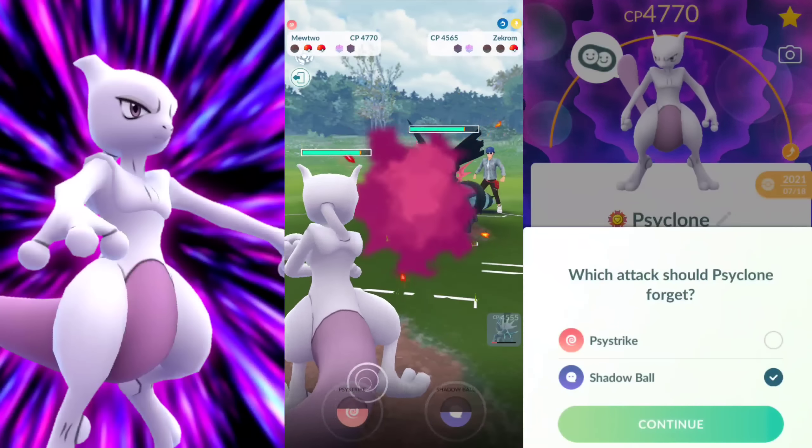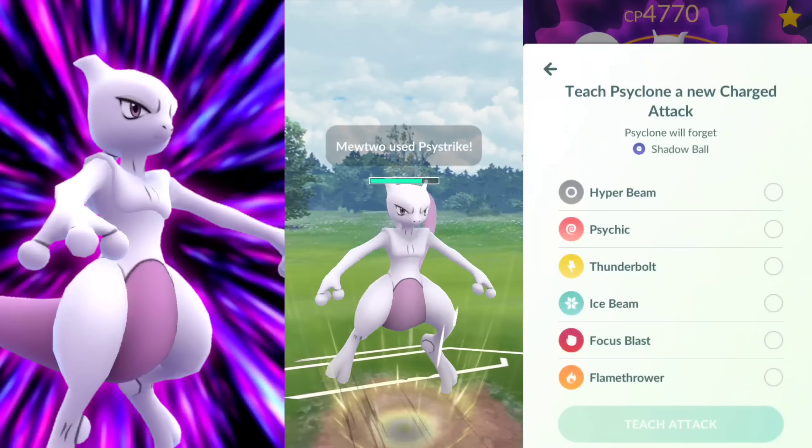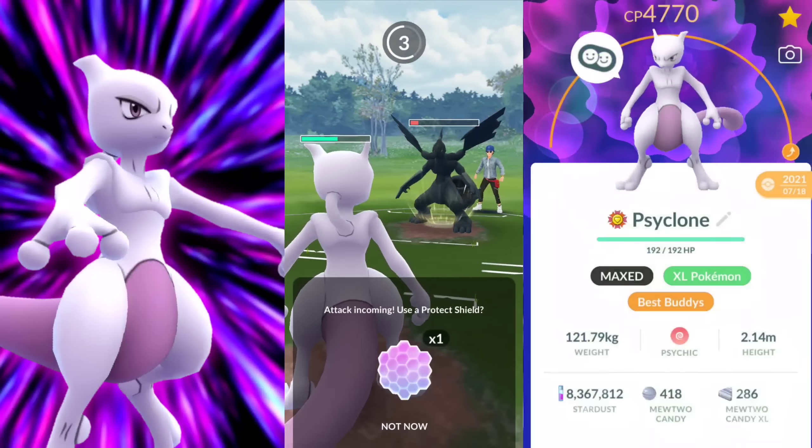People were asking: how are you able to look at your moves on your Pokemon with a Charge TM? This is an Elite TM, okay? You can't just do that with a regular TM. Mewtwo has a ton of moves — just a plethora of them — so you never know what you're going to get when somebody throws a Charge move at you.